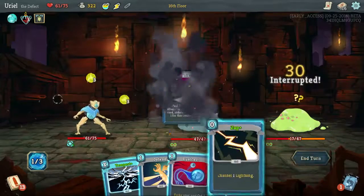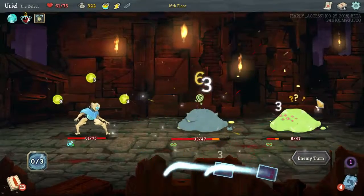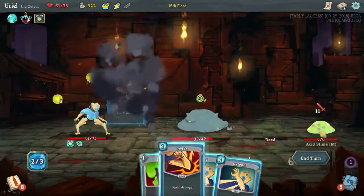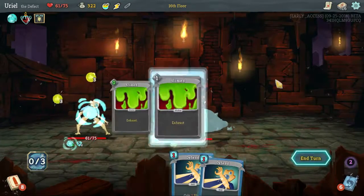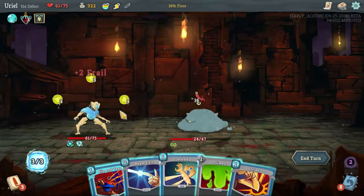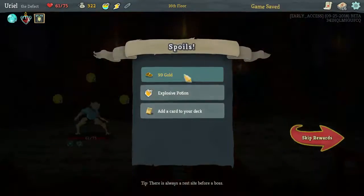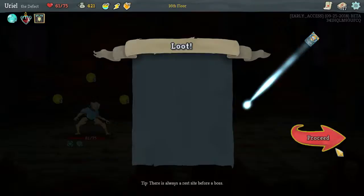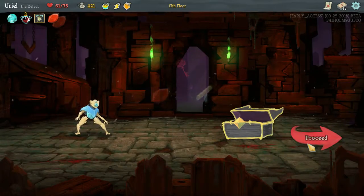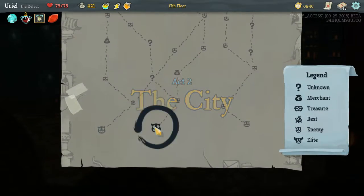This is also pretty nice. The one we're targeting on him would have been better, but we've got them down to dying to a single one of those. We exhausted it twice, but that doesn't really matter. Let's do two of these and he's dead. I think a little more card draw is always nice, and we'll gamble with the extra strength.